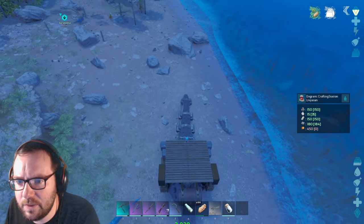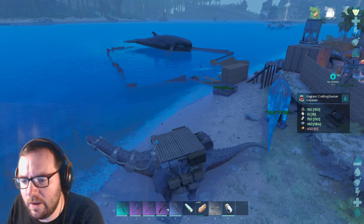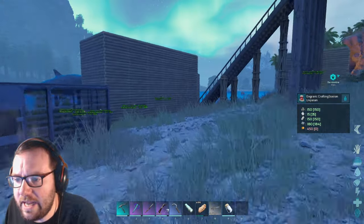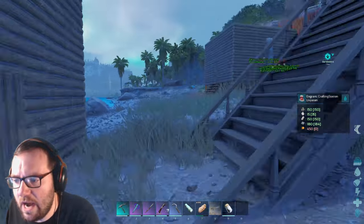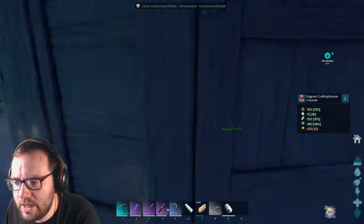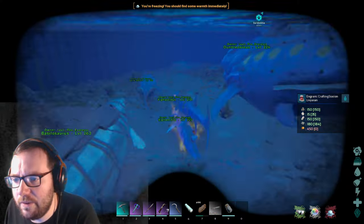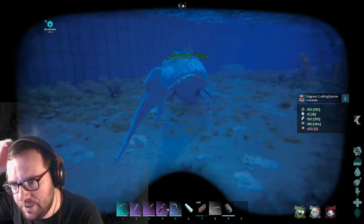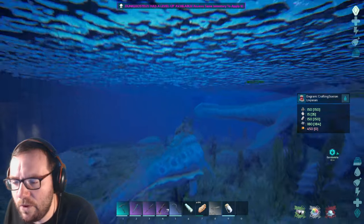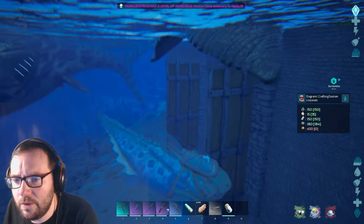We can't craft spark powder here. I wonder if the Dunkelosteus harvests it. Let's take the gecko so we can breathe, put on the mask. There you are, Uncle Dunkel. Do you have flint on you? No. We can see Precious's fin just over there - and there's our Shasta.